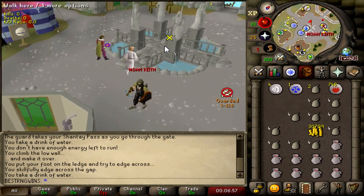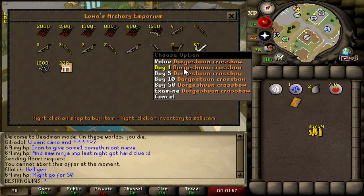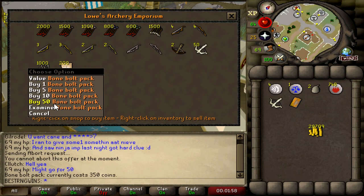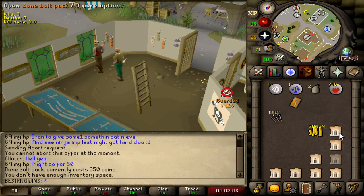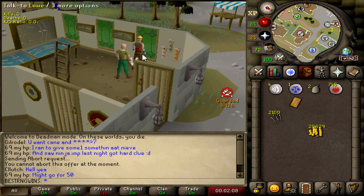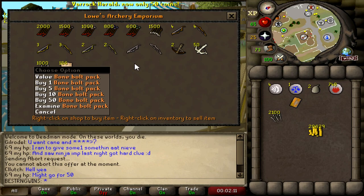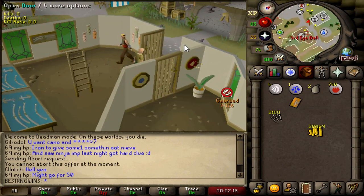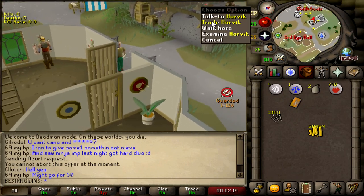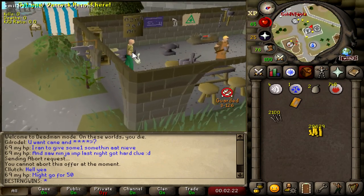Oh my god, I just teleported out — some guy actually just attacked me. He was waiting. It doesn't look like the agility pyramid is going to be an option right now with some crazy level 70 there with an MSB. I'm not going to take the risk because he can call more people too. So what I'm going to do is just buy a bone crossbow, get some bone bolts, see if I can get a good world on a slayer task, but I most likely won't. Instead, I'll just go to Kale Streets and the Edge Dungeon, try and stack up some herbs, and sell that for GP.